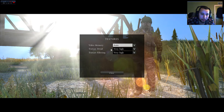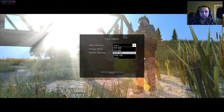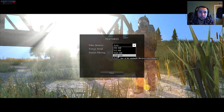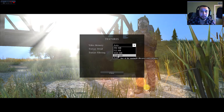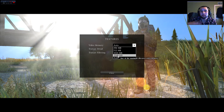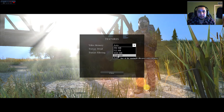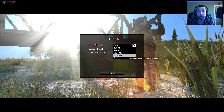Video memory: my 7970M AMD graphics card has 2GB of RAM, so that's 2048. I tried setting it to 2048 and actually took a two-frame hit, which I didn't expect. You may want to experiment depending on your graphics card. I left it on auto because auto basically lets the game know what to utilize and what's recommended.